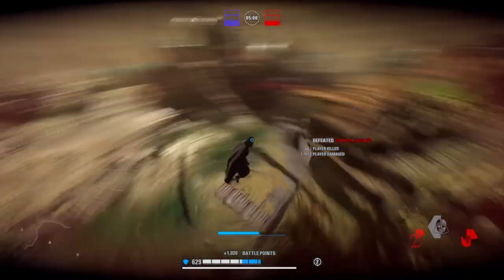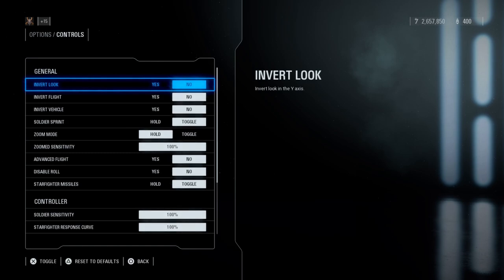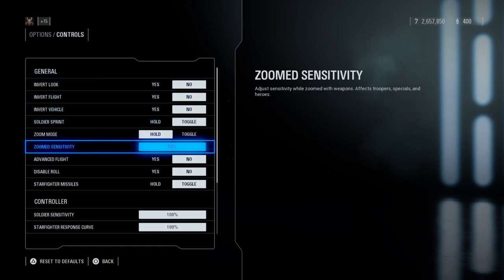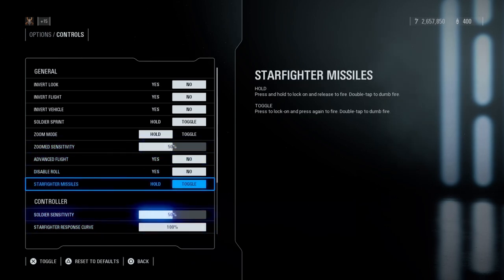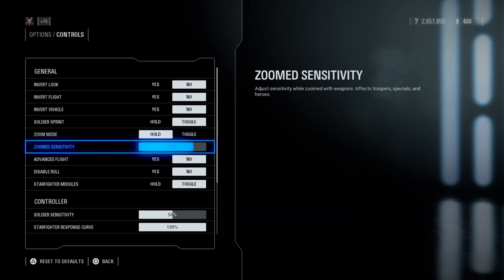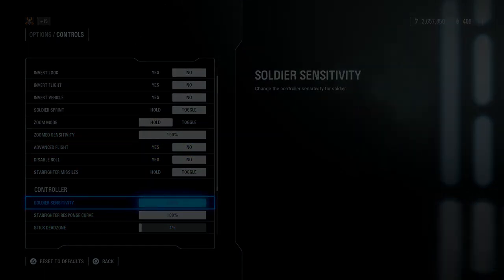But if not, let's get into some of the basics. To do a Hooksling Prediction, you definitely need a sensitivity of at least 50%. This applies to both zoom sensitivity and soldier sensitivity. I have both on 100% because that allows me to make movements faster, but as long as you have it on at least 50 you can gradually build your way up.